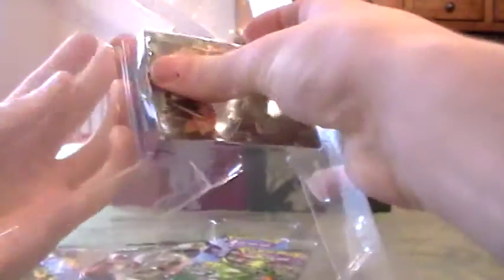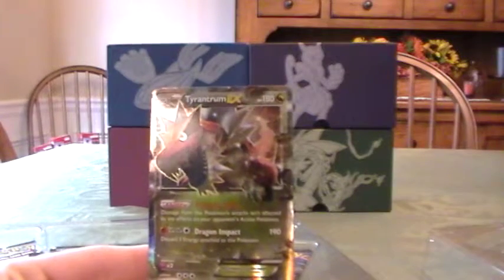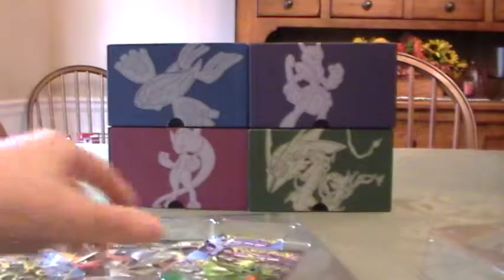Try not to damage it. There we go. Got the Tyrantram E-X promo. It's got Despotic Fang — damage from this Pokemon's attack isn't affected by any effects on your opponent's active Pokemon. And then Dragon Impact for 190. Discard 3 energy attached to this Pokemon — it's a 4 energy attack.